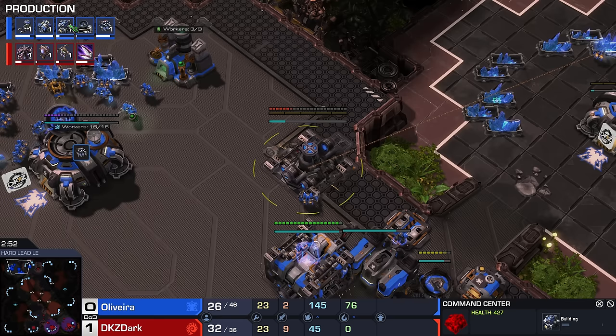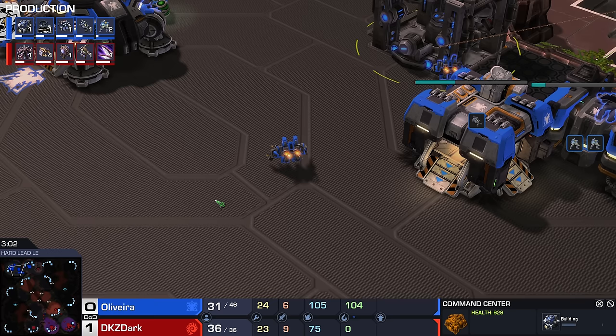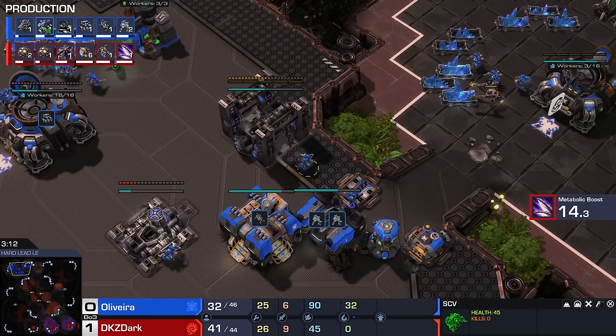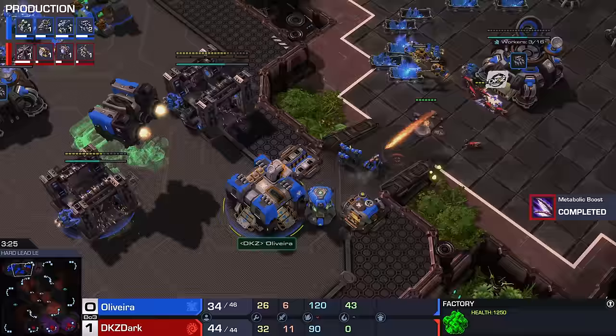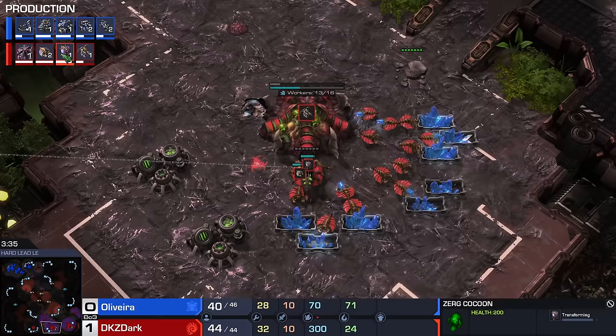Triple Command Center opener right here for Oliveira. We'll probably see a Starport eventually as well. Are we going to go for a little bit of double Hellion play? Interesting to see three Marines before we really add on anything. Zergling run-by on the other side of the map — a Gang of Mule! That was a pretty fresh one too. Not bad right there for Dark, although we hit a small supply block in the process. That's about a 340-ish Roach Warren. He's going for an all-in.